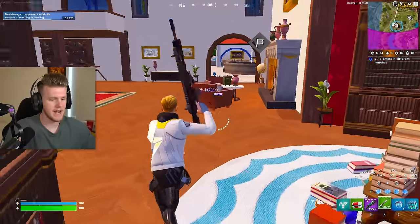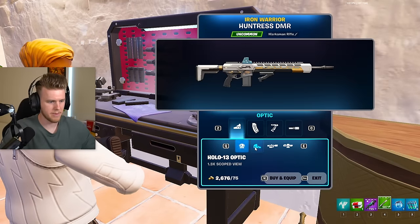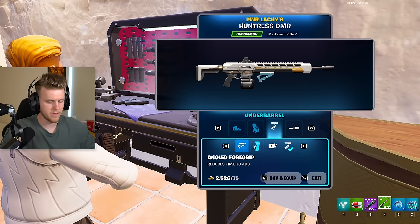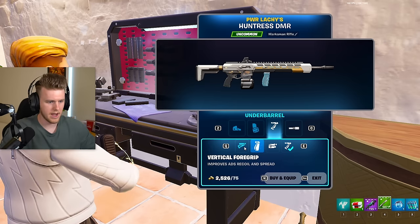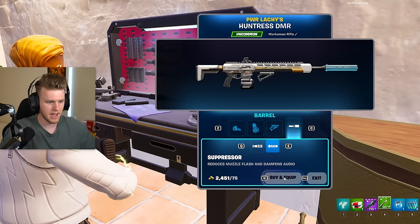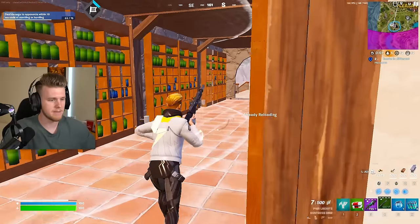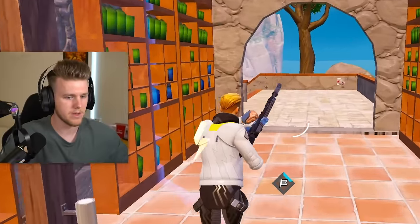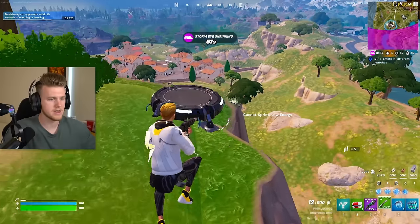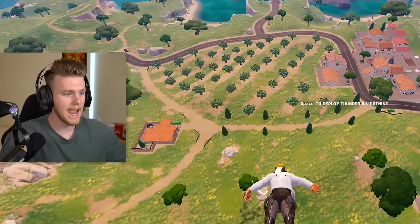I'm going to change this out now — just to prove a point, I'm going to grab this. Let's try this with my preferred scope, which is the holoscope. Let's grab a drum mag. This is what you would do if you weren't going for Zeus — you'd want increased ADS time like a sniper rifle. And I guess you'd want the audio since the recoil doesn't really matter. This is a maxed-out green one. 12 bullets on the mag. That's a lightning bolt ADS on this thing.